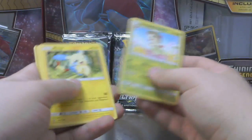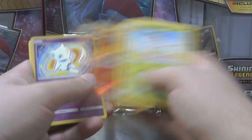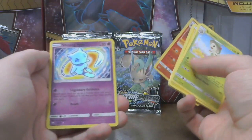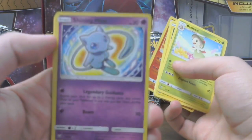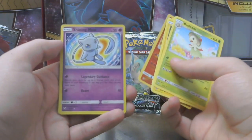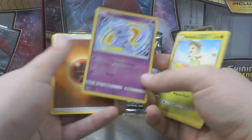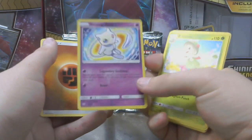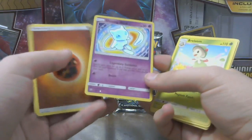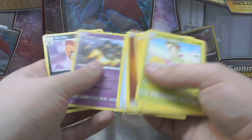Breloom, Minim, Larvesta, Torkoal, Ivysaur. Reverse hold zero — oh, there you go. Shining Mew! Shining Mew! We were just talking about this one earlier. That's twice on stream I've pulled the Shining Mew, and the Shining Mew is one of the harder ones to get. So that's a really nice card. Make sure to get that one in right now. Fighting, Go-Larch, Scrafty.